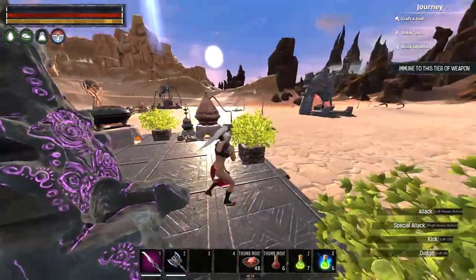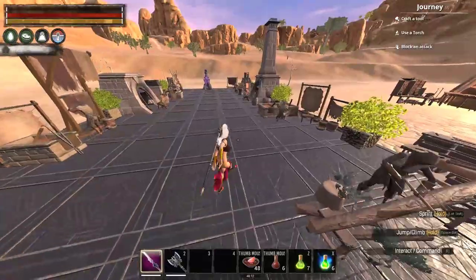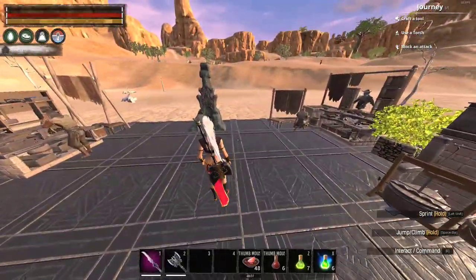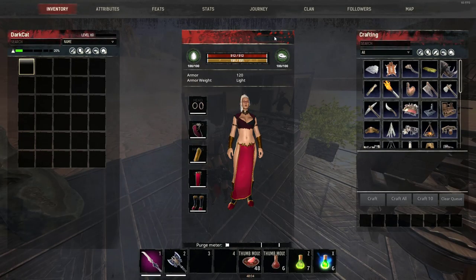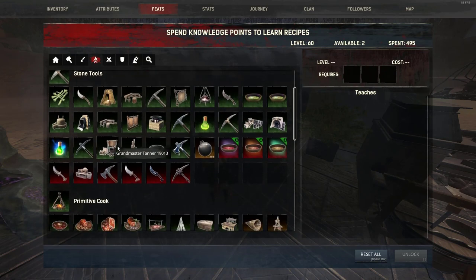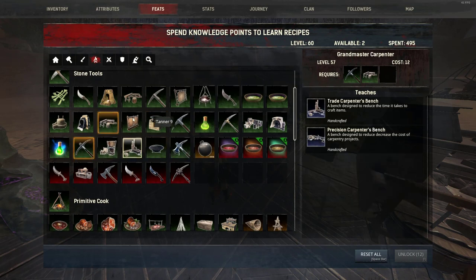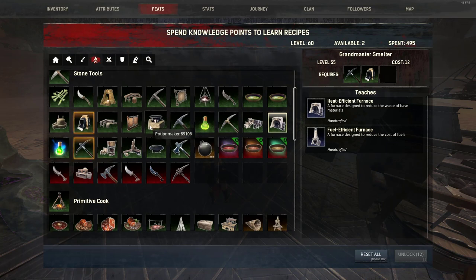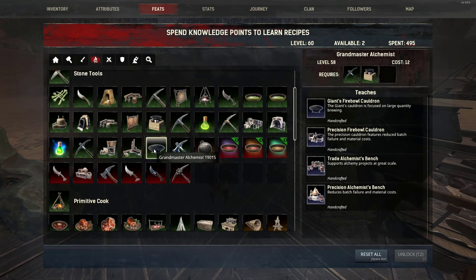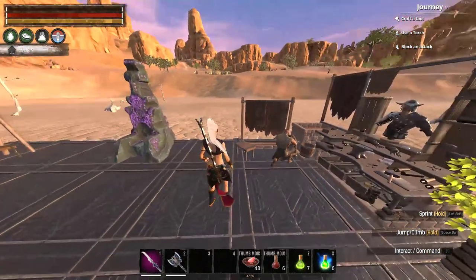We're gonna show what kind of benches are in Conan Exiles and what kind of worker thralls you need for them, and what each thrall does for you. To open the benches, go to the feats, go to survival. You need to be max level to open all these benches — you need level 58 for this one, 57 for another. You need to open the improved benches first, then the big benches.